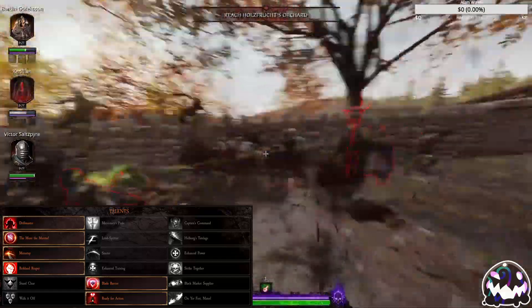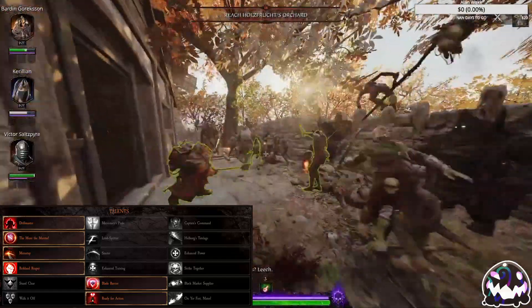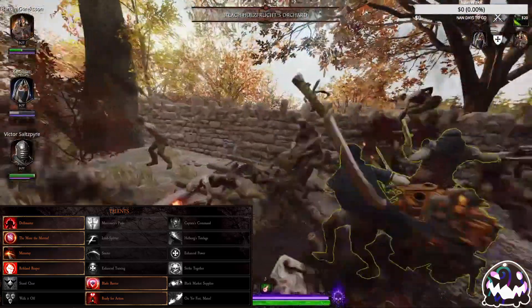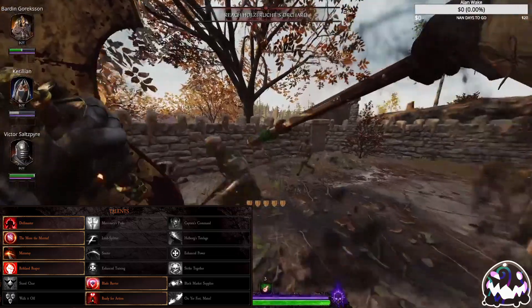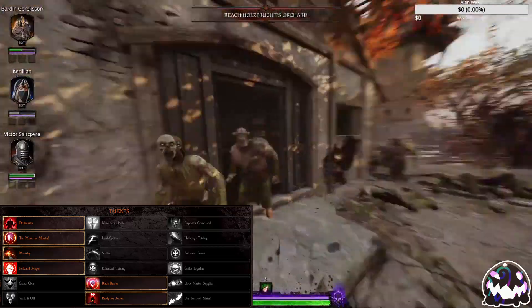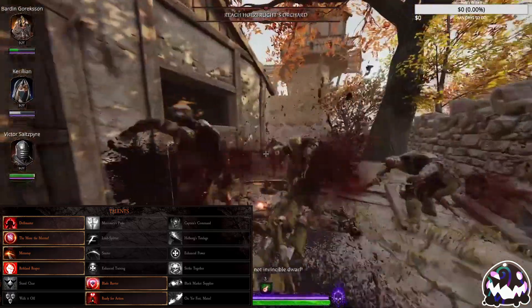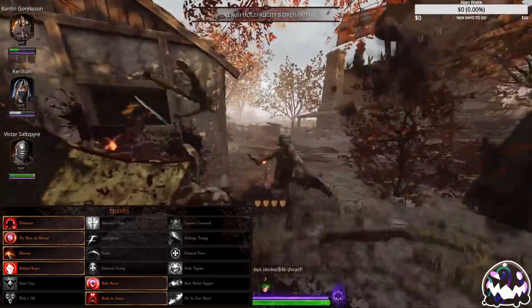For level 5, choose whichever talent works best for you. For level 10, choose More the Merrier. Since you will be up in front at all times, you will nearly always benefit from a 20% power increase. For level 15, choose Mainstay if you wish to focus on Horde control, or choose Smiter if you wish to single out Elites and Specials in the Horde.